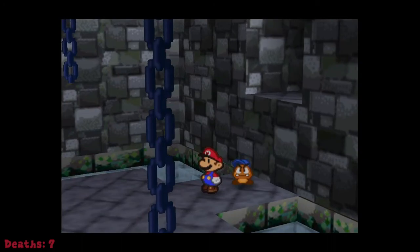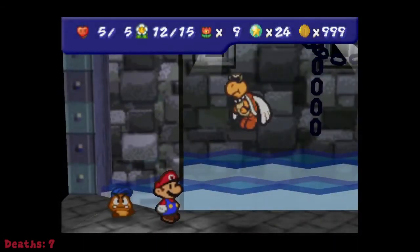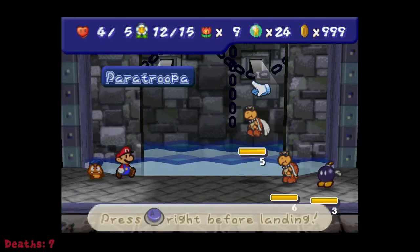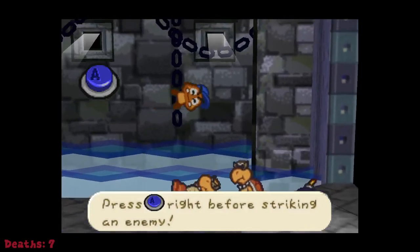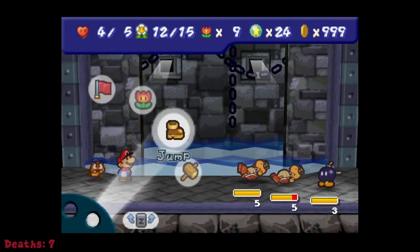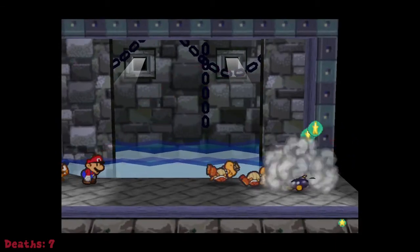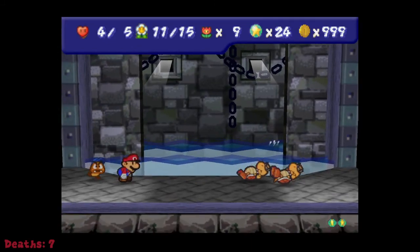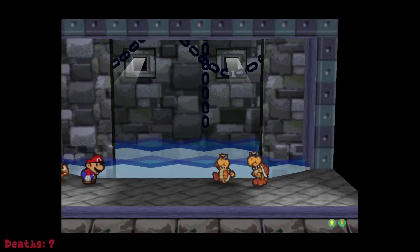There's another double Paratrooper fight so I'm probably gonna use the curse thing again. Let's jump on this one, we're going to have Goombario jump on this one. We'll have Mario jump on this one — I could probably have done Fire Flower, probably should have done that. We'll take out this one and it should be dead next turn.